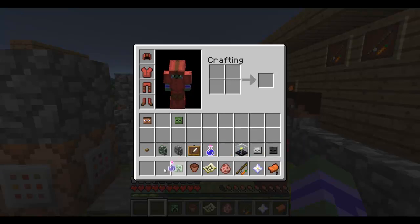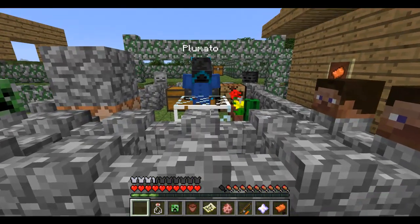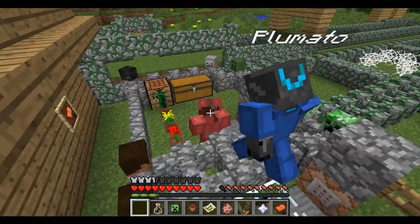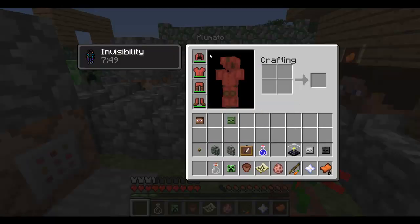The potions of invisibility — that's obvious. So if I drink this, you won't be able to see me. However, you will see my armor. And then also, if I were to put this on, you would just see the zombie head derping around.